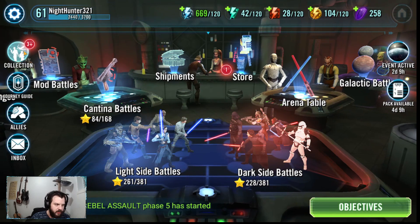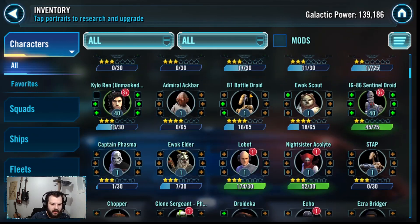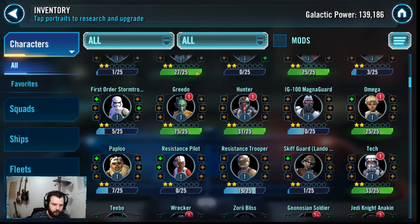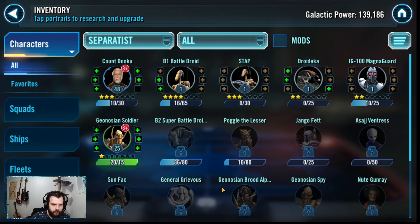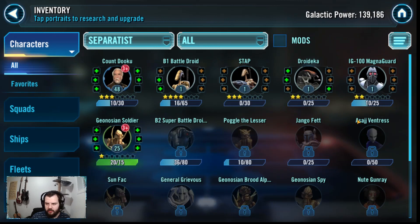I did the STAP event and I got it to three stars. I got a lot of characters from the calendar. Now I'm farming the Super Battle Droid from the calendar dailies, so yeah, pretty much starting to build them up.